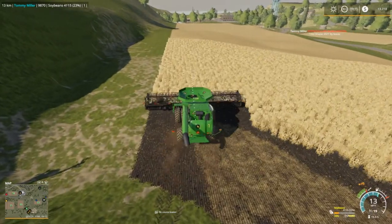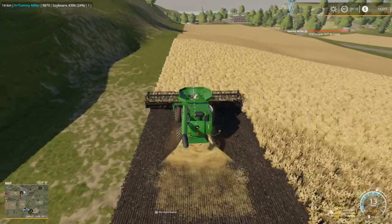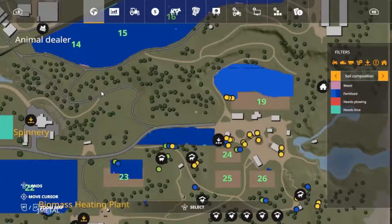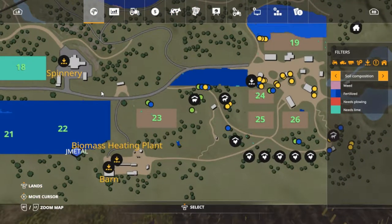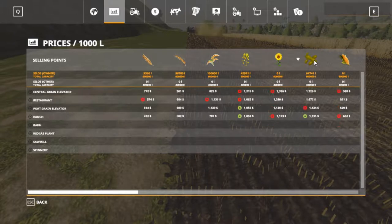I'm gonna hire a worker and looks like we got J Metal back — good. Let's go look at the price of soybeans real quick. Right now top price is one thousand seven hundred and twenty-six dollars for every thousand liters, folks. Maybe some of these others have come up. Looks like we're almost full in our silo too — we are full on oats, it only holds a hundred thousand.